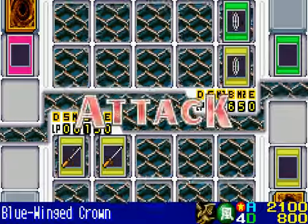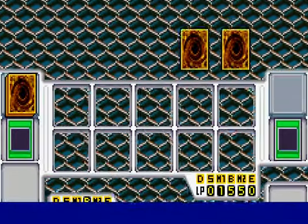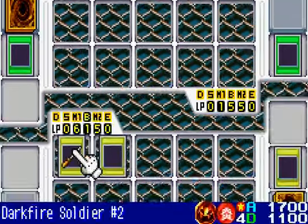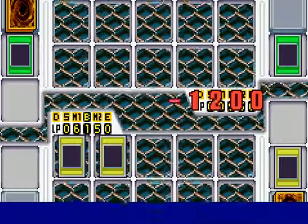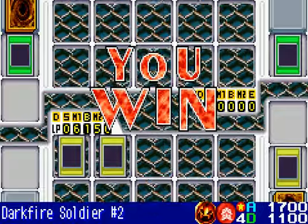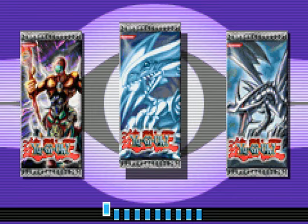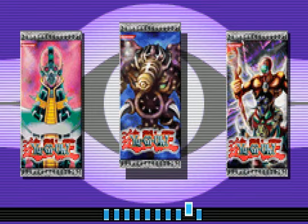I don't understand why Mai did that. If she'd brought in Harpy's Brother, I would have had to bring in Summon Skull to destroy it. Instead, I'm able to win the duel this way. Maybe I could have used Nobleman of Extermination on that Mirror Force — I kind of forgot to do that. But that's alright.